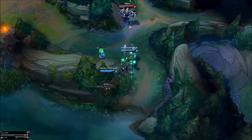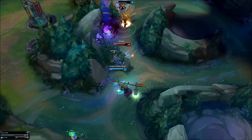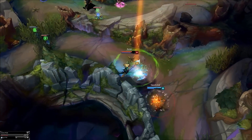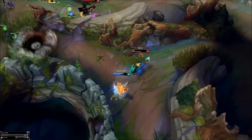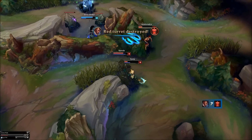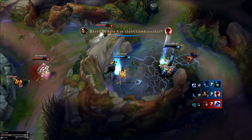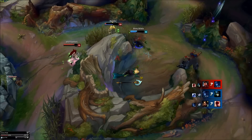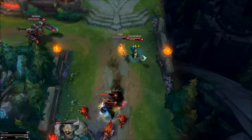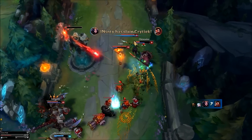Teamfight section: your role in teamfights comes in two possible forms — engage or defend. You have to make your choice depending on what your team needs. Engage teamfight: go to the front line of your team and try to land your ultimate into the enemy team getting as close as possible. Once your team's locked up use Q on the most precious target you can. After this back off, E one of your frontliners so they can auto attack slow the enemy and heal anyone being chased. Then go to your backline immediately — even after engaging Nami should go back to her backline. She's not durable enough to be a frontliner.